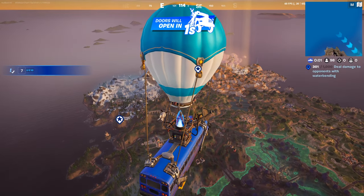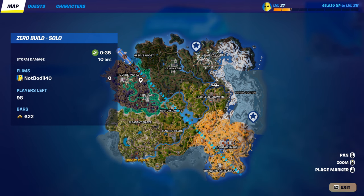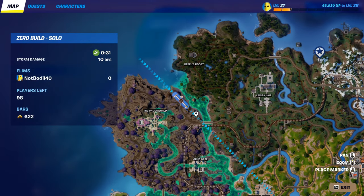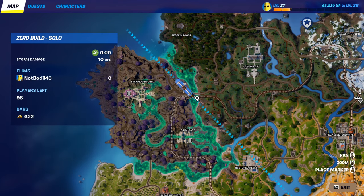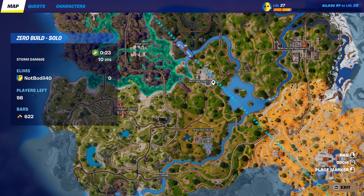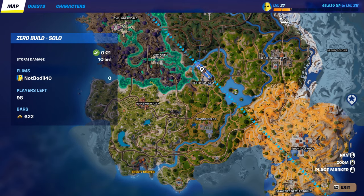Hey, what's going on guys. We're starting in the battle bus because today I'm gonna show you a brand new quest which requires you to have the earth chakra. I'm gonna show you the easiest way to get the earth chakra. The quest is to use rock wall and hit an opponent with troll rock, and for that you need the earth chakra.